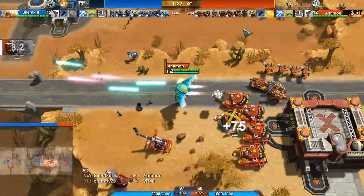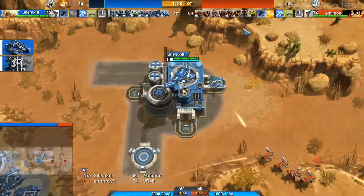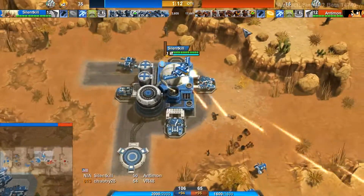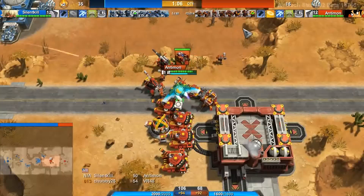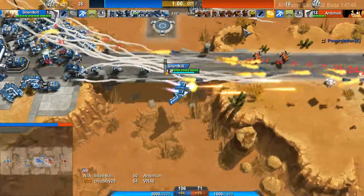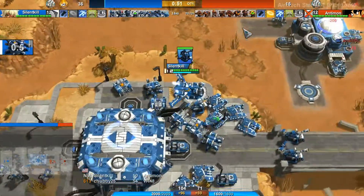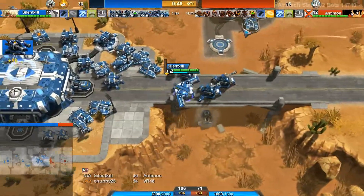Antimon once again back to micro-healing his Goliaths. Silent Kill trying to make his army what it can be. At this point he could probably do drops — there is nothing on Antimon's base right now and he can do Longhorn drops pretty easily at level 12. It's very unfortunate that Silent Kill only has T-99s.